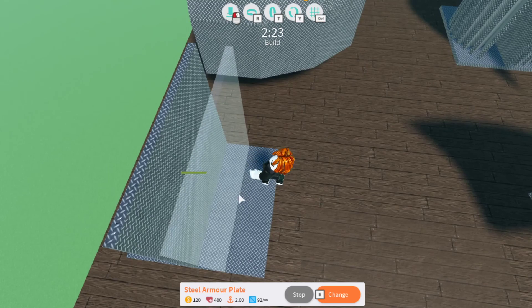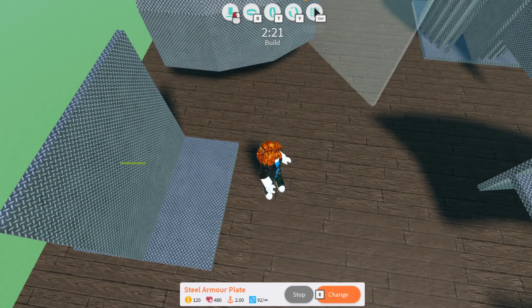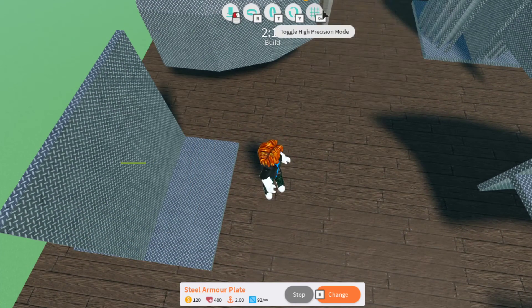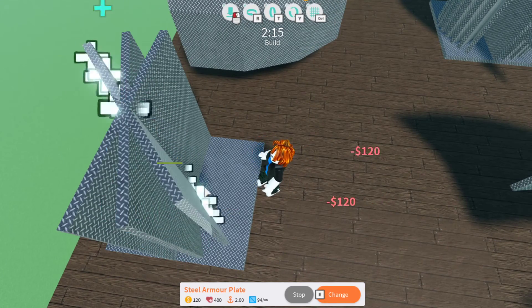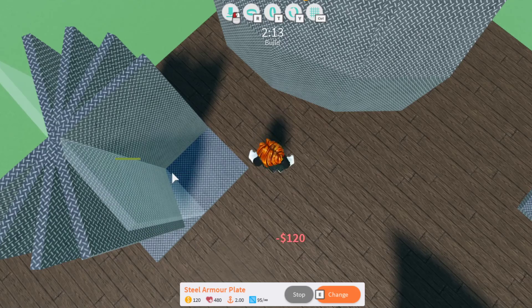So using that information, if we click control so it's in the medium one — this is the high one, this is the low one, this is the medium one — and we click R like this, we can get a circle.